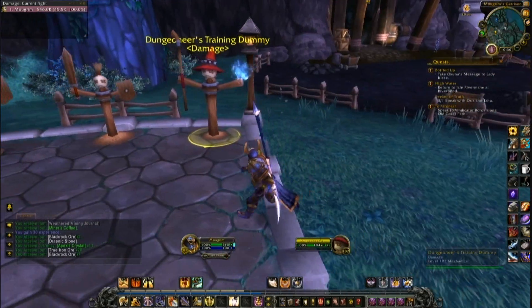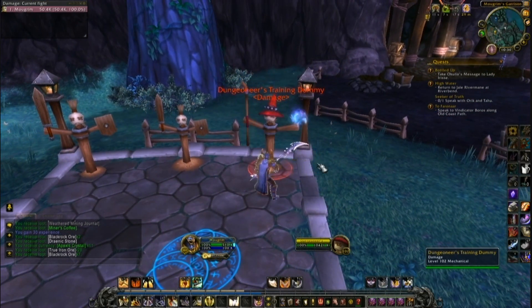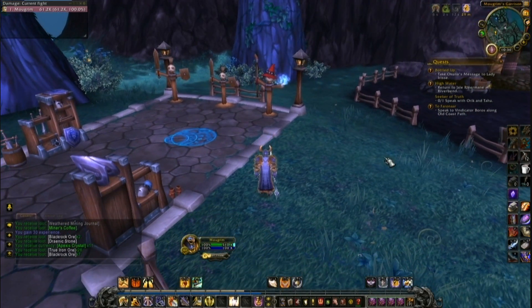Just at the start, if we attack something, we see those numbers popping here and there. It's called combat text. And I know there are many people who actually don't want that to show.